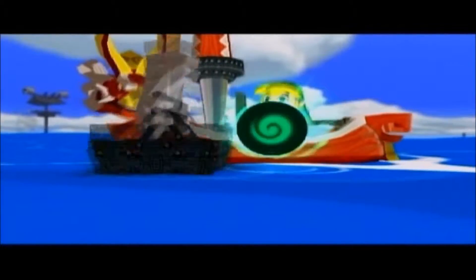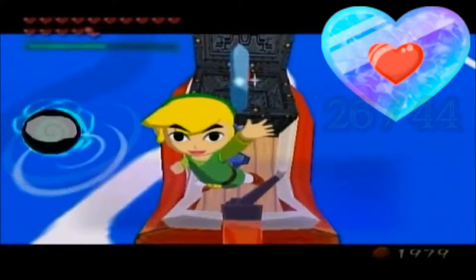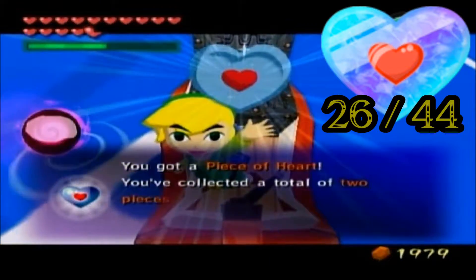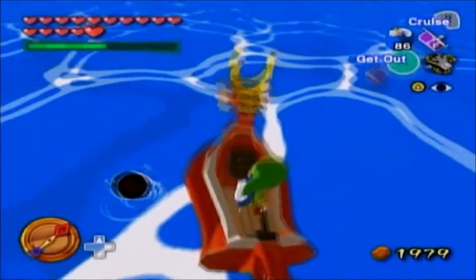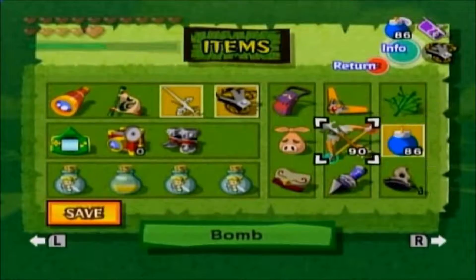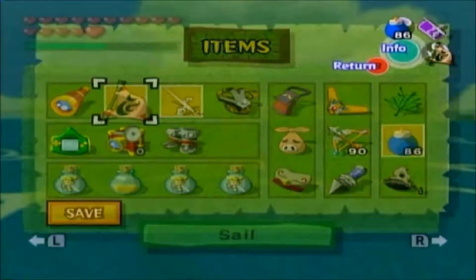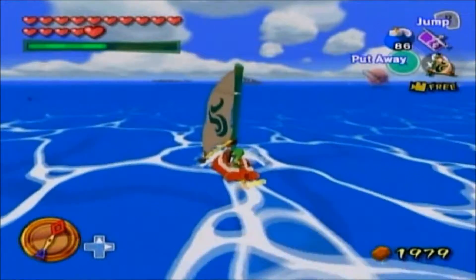Upon killing these gunboats, one of them was a hundred rupees via salvaging it using the grappling hook. The other one, I think, is the prize we are looking for — and that is, look what we got, world — it is yet another piece of heart. That leaves us with two more to collect before we complete yet another heart container. Within the next few videos, that shouldn't be too hard of a task, because I can think of a few side quest things we're going to have to do.